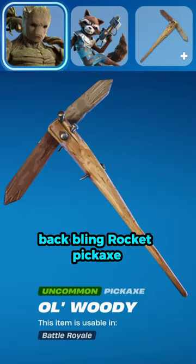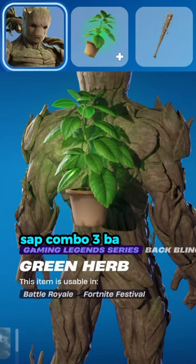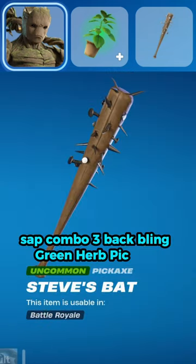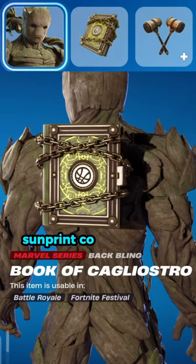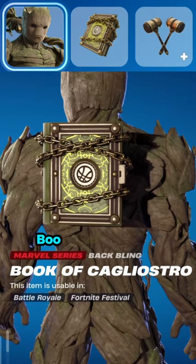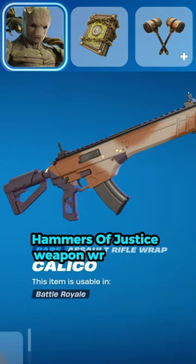Combo 2 continued: Pickaxe Ole Woody, Weapon Wrap Sap. Combo 3: Backbling Green Herb, Pickaxe Steve's Bat, Weapon Wrap Sunprint. Combo 4: Backbling Book of Killistro, Pickaxe Hammers of Justice, Weapon Wrap Coleco.